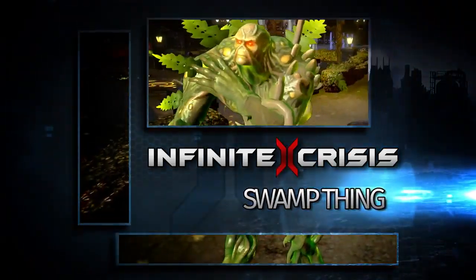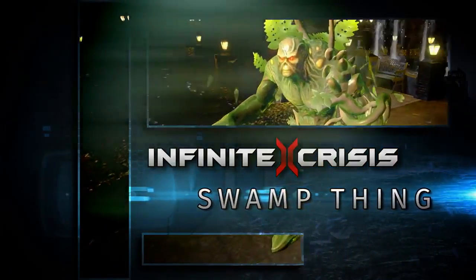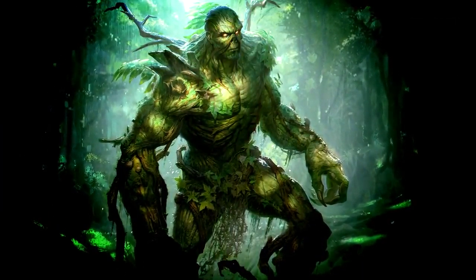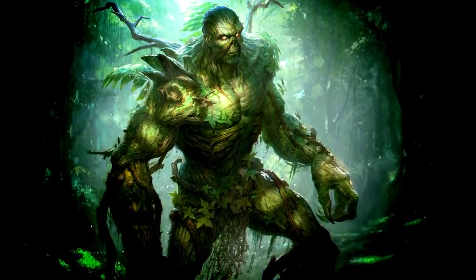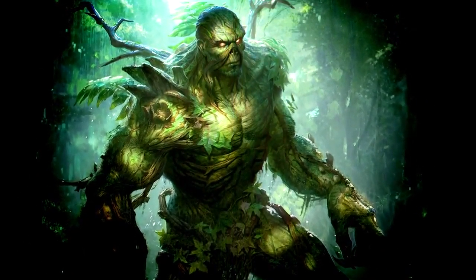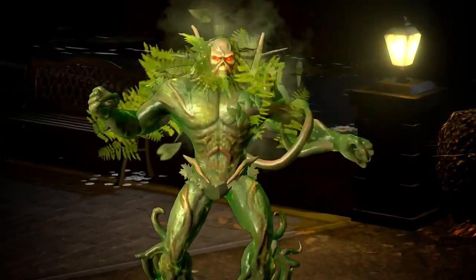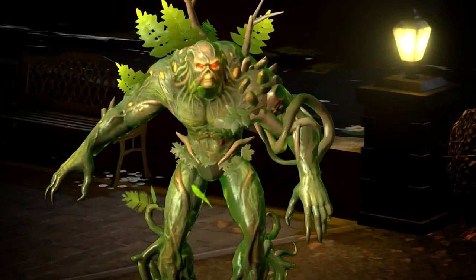When a lab explosion killed Alec Holland and drenched nearby plants with his top secret chemical, the Swamp Thing was born. Cursed and reborn as avatar of the green and protector of Earth's plant life, Dr. Holland embraced his new role. But he would expand his charge, protecting both humans and the environment, often from each other.